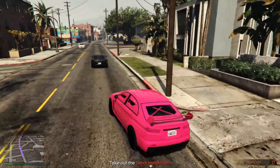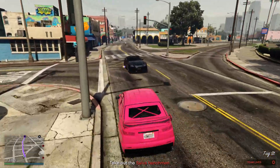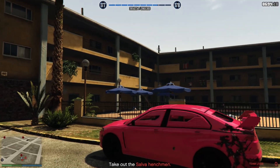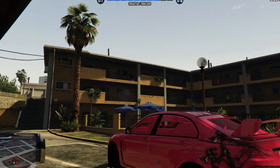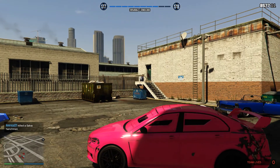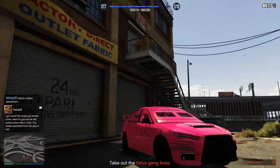For this mission I suggest using an armored vehicle — here I was using the Kuruma Armored. There are going to be four groups of NPCs around the map, and in each one there's going to be one person that you have to take out, so go ahead and take out all four targets.